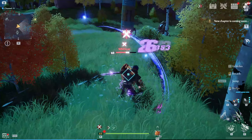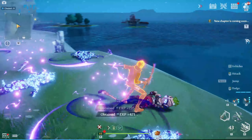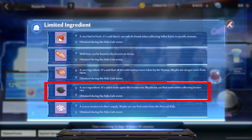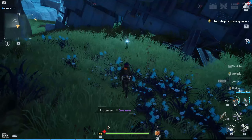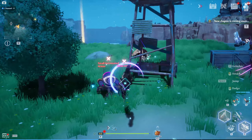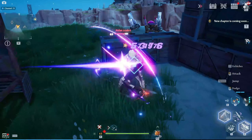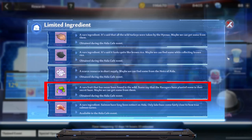The third ingredient is turkey, obtained by killing any hyenas around the map. The location doesn't matter much as they are all over the map, but there is a large concentration of them in Crown Mines. The fourth ingredient is sesame — similar to apples, you will be able to obtain sesame by collecting brown rice, and there seems to be an unending supply on Raincolor Island. The fifth ingredient is sugar cubes, and they can be obtained by killing any Heirs of Aida NPCs. The location doesn't matter much, but there are a lot of them north of Banjesport and in Warren. The sixth ingredient is grapes, and they will be dropped by ravagers. You will find plenty of ravagers on Raincolor Island.